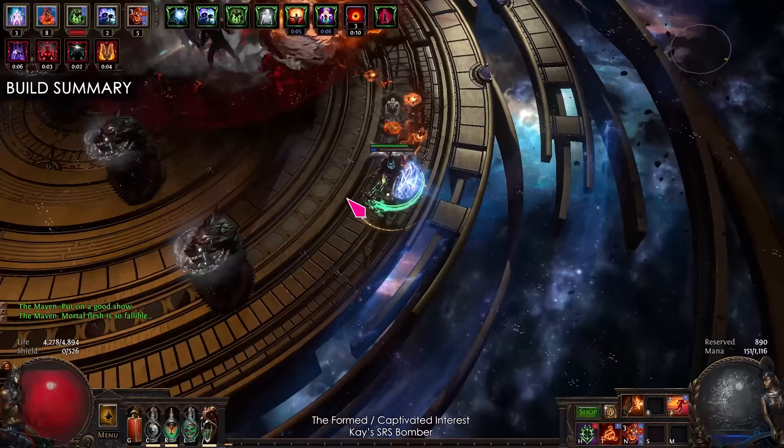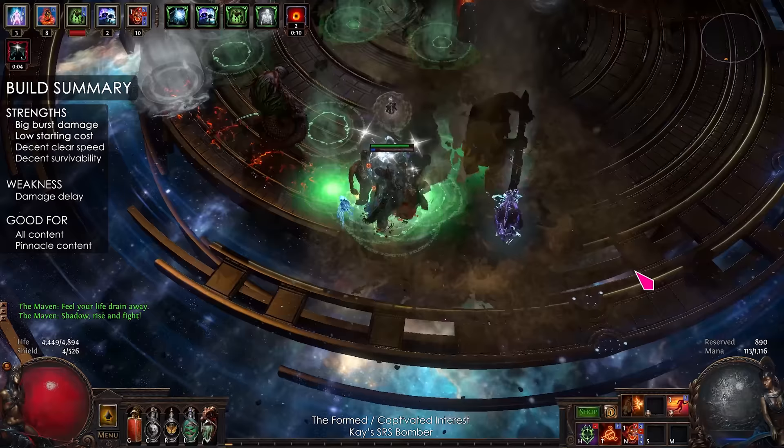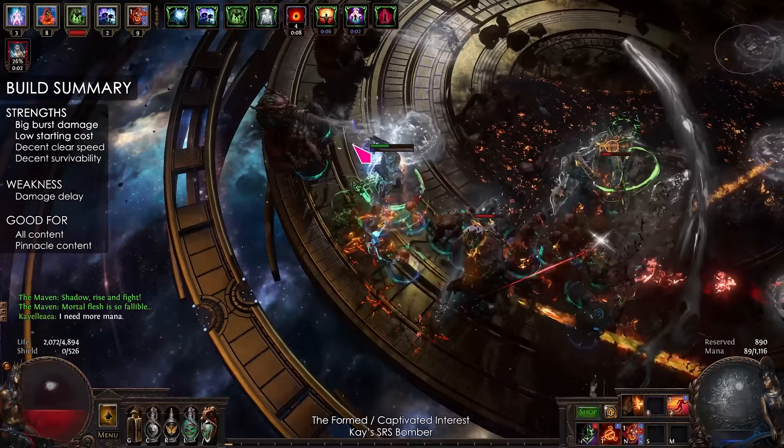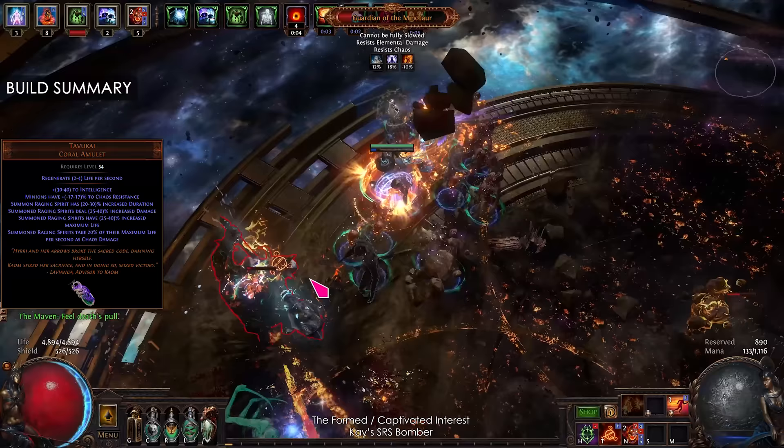This guide covers both the league starter and endgame version. The build is built around Minion Instability to make the SRS explode. This gives big burst damage compared to melee SRS, but there's a delay between casting and doing damage. The league starter will get you through the story and into red tier maps with low cost gear, and the endgame version can easily handle pinnacle content.